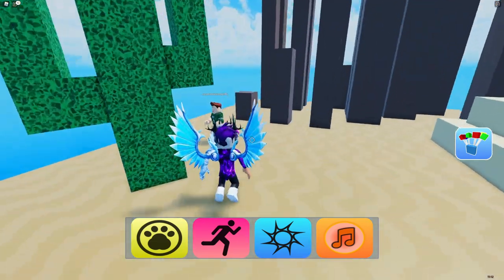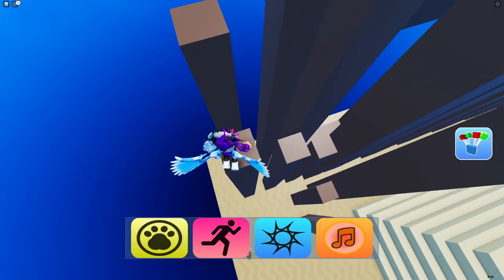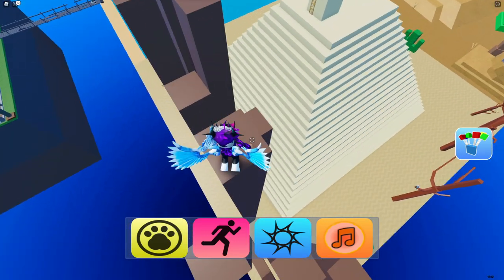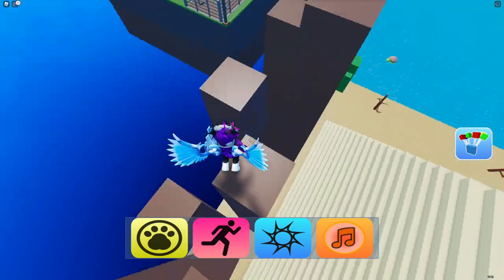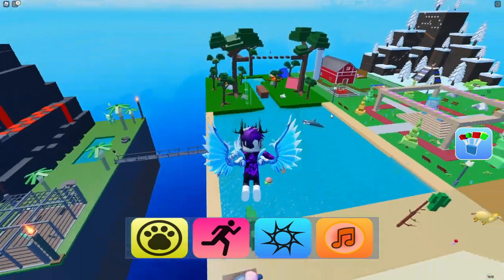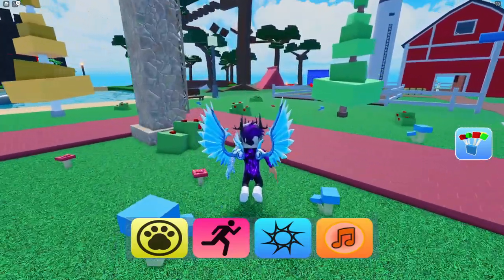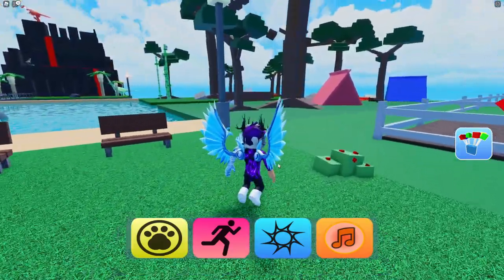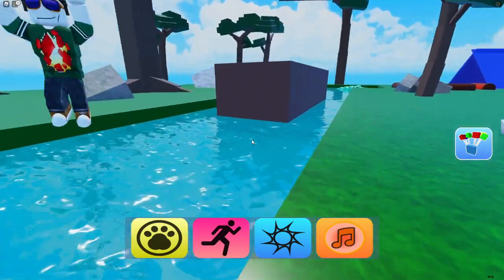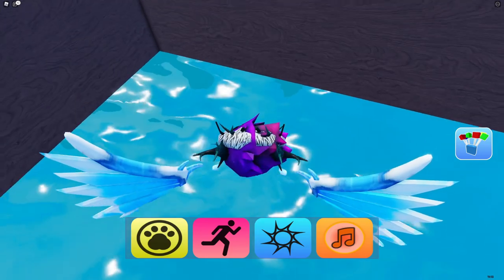Follow me for the next one — this parkour looks challenging but it's pretty simple. Go up here, then jump down, over here, over here, over here and you can get this one. Now follow me to this jungle area — the beaver is underneath this wooden structure. Go up and there's the beaver — simple.